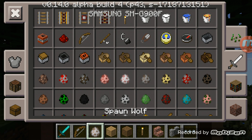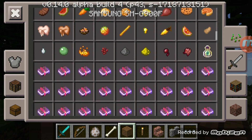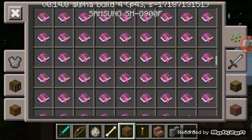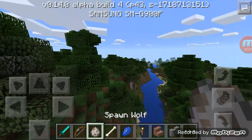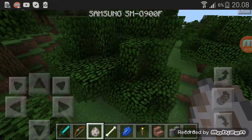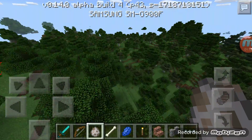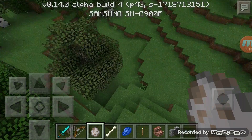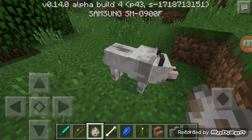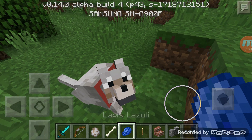First we'll need to spawn a wolf, and we'll need a bone. After you spawn the wolf, make sure you catch him on time because if you don't catch him on time he will move and escape — that happened to me always.